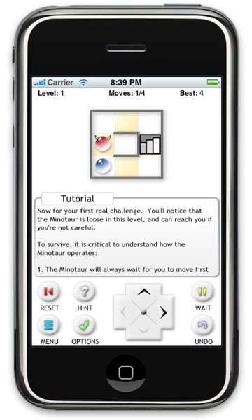The Minotaur will sometimes be able to choose between moving horizontally or moving vertically. For example, if I take one step to the right, the Minotaur has two options: he can either get closer to our column by moving right, or get closer to our row by moving down. If he's ever presented with this choice, he will always move horizontally first, and we use that to our advantage to trap the Minotaur in the maze.